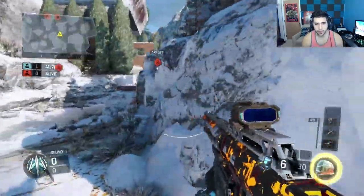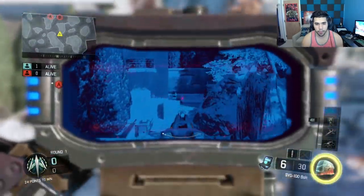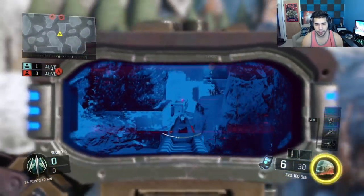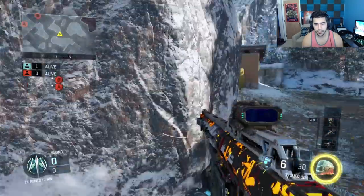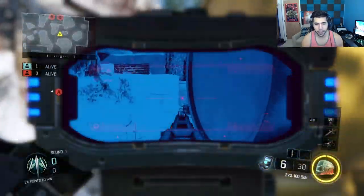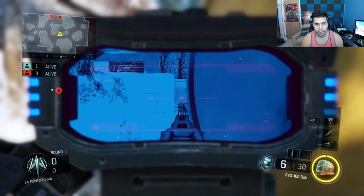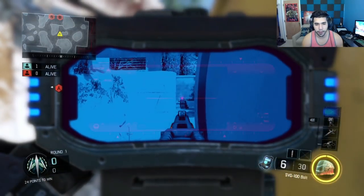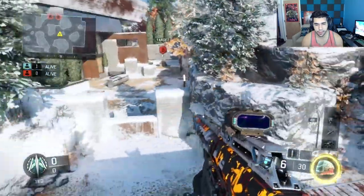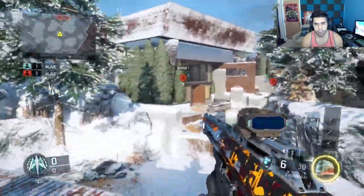There are two ways you can check middle and B bomb. First, you simply come right here and jump over — you can see the whole B bomb, the mid alley, and if someone's pushing up or around. Another good spot is this barrel head glitch. It's so good because you're looking through almost a crack — a very good head glitch. If they're on the bomb, they're a bit more in the open.